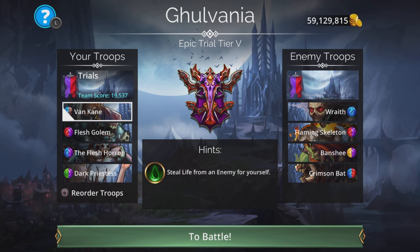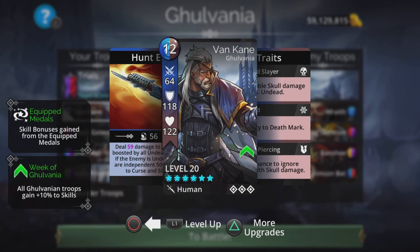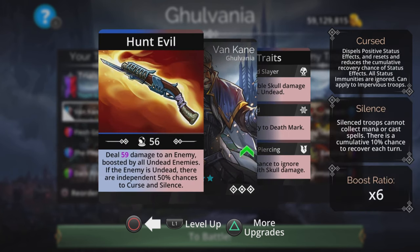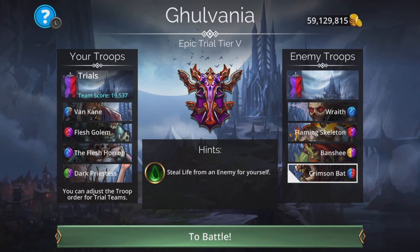I've changed the team order around a little bit. We are up against an all undead team over here — they are all undead — and that means Vankane is very useful in first place. He deals double skull damage versus undead, as well as having a 50% chance to ignore armor with skull damage, so that is pretty decent on its own. His spell is okay as well, and if he survives, he's quite handy later on in the game, because that spell where you also get to do the curse and silence is pretty useful on silencing the bat.